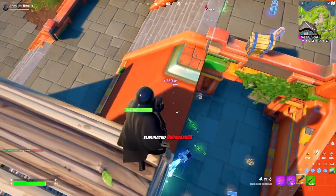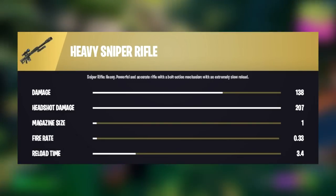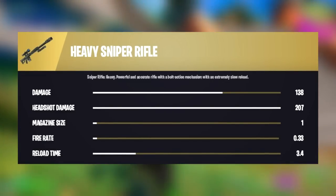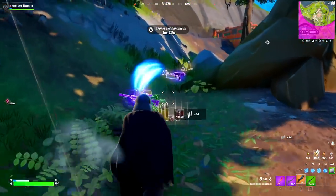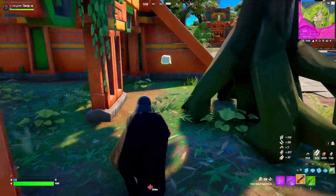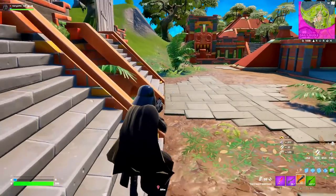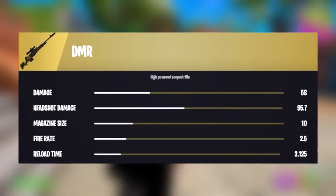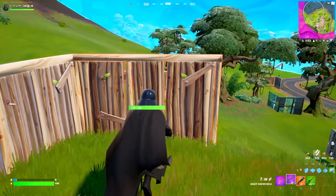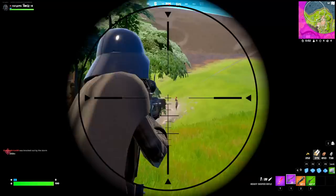Fortnite has also added the Heavy Sniper Rifle as an actual Mythic Item. In order to get this Mythic Item, you'll have to spend some bars and upgrade it into a Mythic Item. We have also got ourselves the DMR, which can also be converted into a Mythic Item. There are actually a lot of players over here, so let's go ahead and eliminate them.